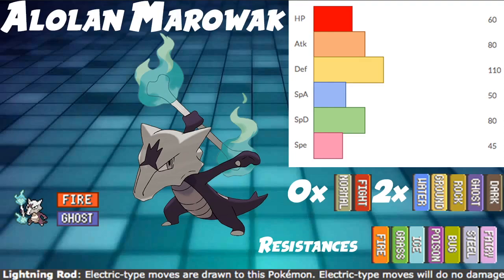This Pokemon is really good - great typing, great ability, great stats. Let's talk about its stats. HP 60, not amazing, but defense 110 and special defense 80 - very bulky as far as defense and special defense go. HP is a little lackluster and special defense is about average, but 110 defense is pretty solid. It can take an attack or two from physical Pokemon. Attack is at 80 which is great, and speed at 45 makes it great for Trick Room.